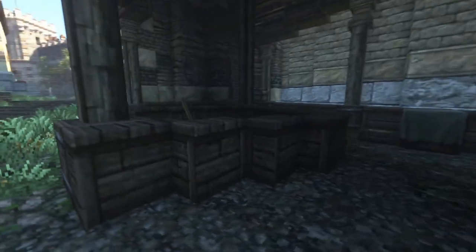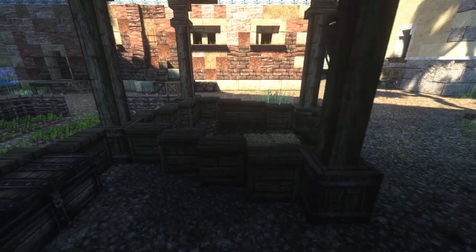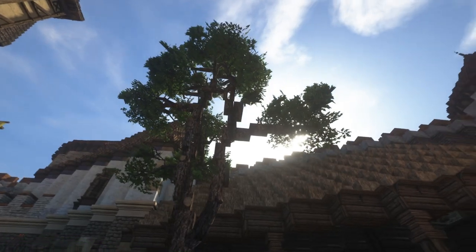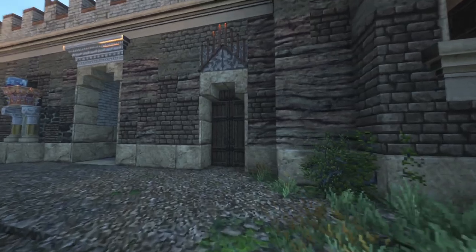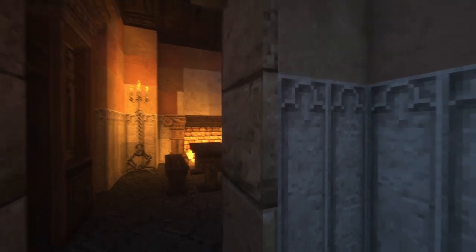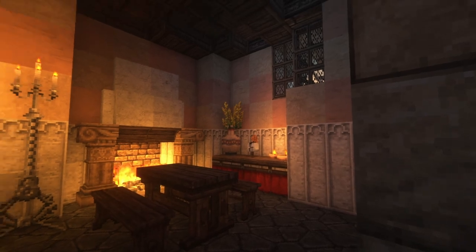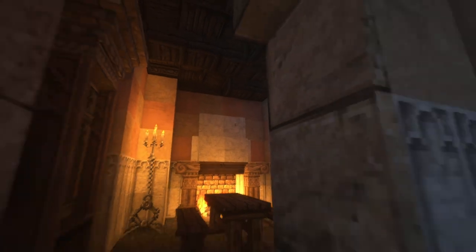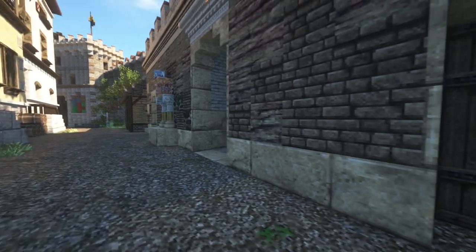Quickly let's look at the stables — nothing too fancy but it works. You can house quite a few horses in here. And then we have this massive oak tree, which is pretty cool. Then this building here has a first floor — come in here, nice and open, and there's a little lounge area for the leaders of the guards of this place. So this is where they could sit, eat, and keep themselves warm — basically the captain's quarters.